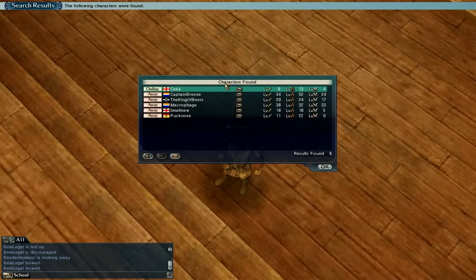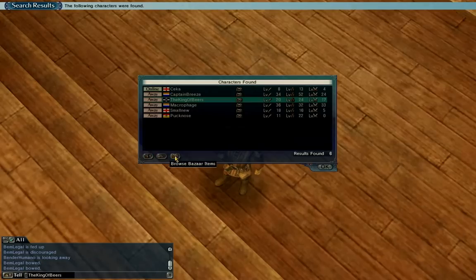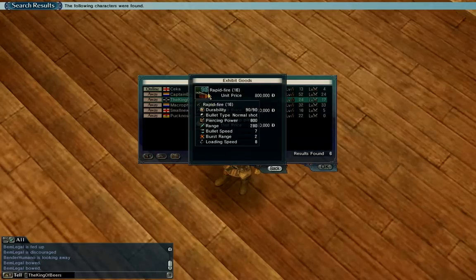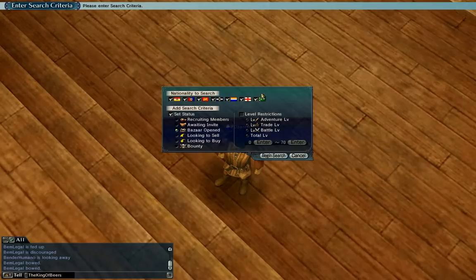Now we get all the people who are selling things — real multiplayer people. And you can say, okay, this player here is selling something. I can send them a message or browse their items. What does he sell? Rapid fire cannons. Through the search button you can get a lot of things: you can get help, join guilds, find friends, whatever.